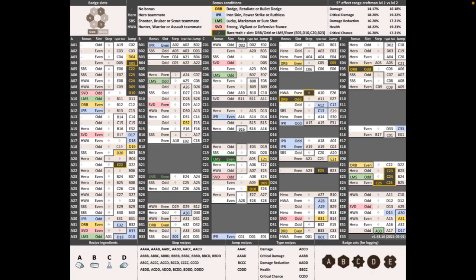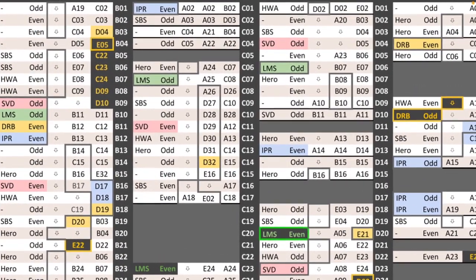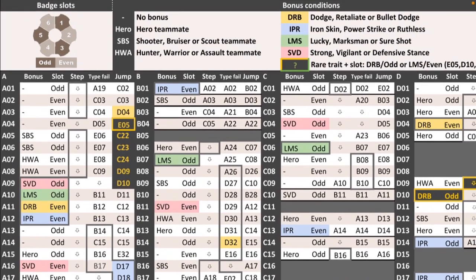We'll start with the badge slots. They come in six numbers, one to six, and the main thing to know about them is the chart uses odds and evens — so one, three and five, and two, four and six.